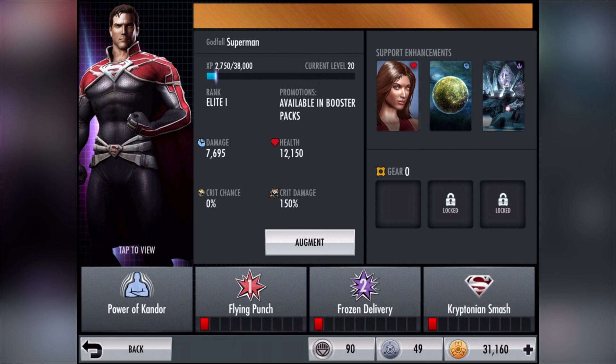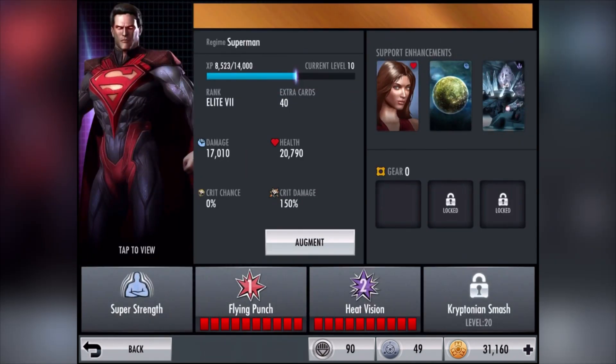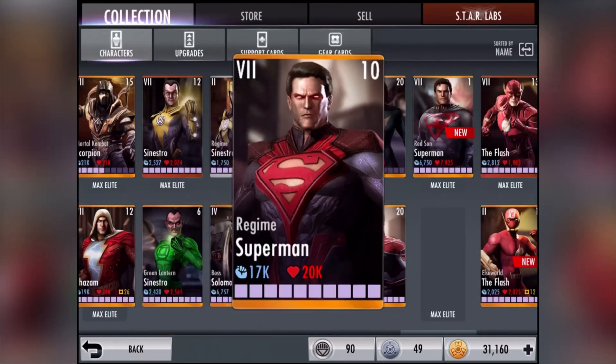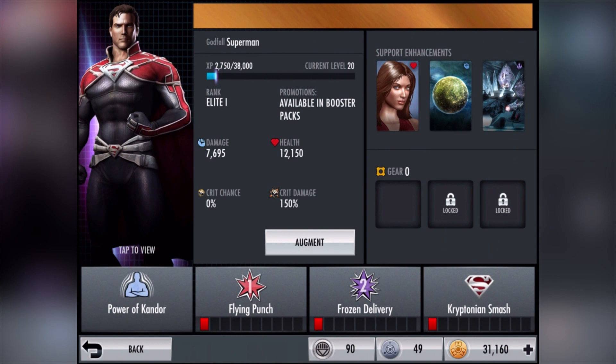Normally in this game, the first and third specials are the same — it's normally the second one that's different. I'm going to quickly check another one of my Supermans. We've got Krypton Smash and Flying Punch there. Coming back here — his second special is called Frozen Delivery, which is actually different to the other Superman. Really and truthfully you guys just want to see his second special. I actually haven't seen any of them — I don't really use Superman that much, even though I should.